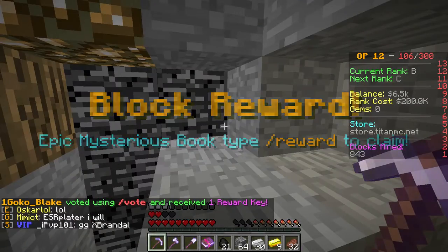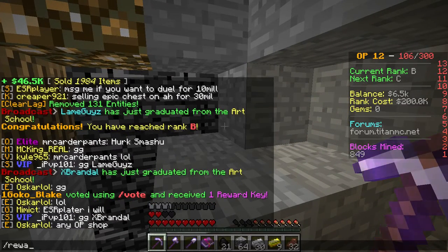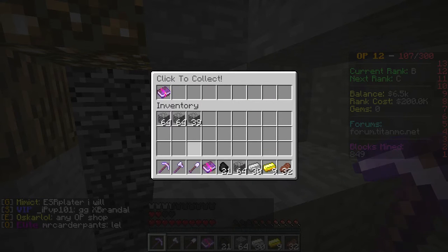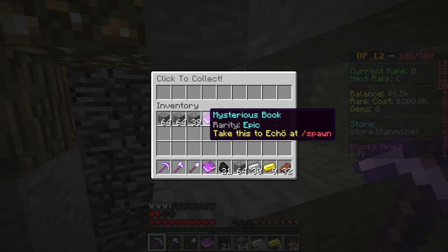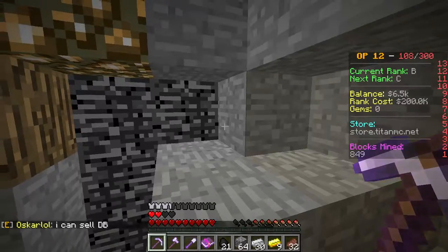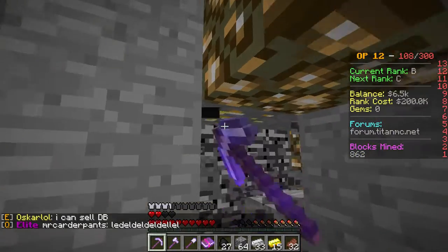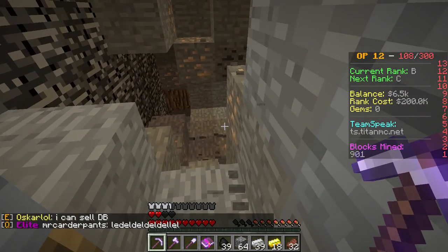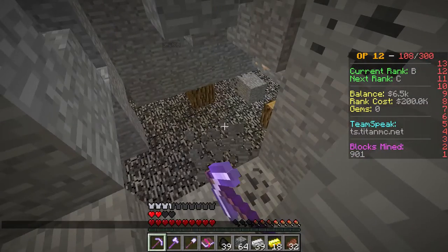Pick mysterious book — type slash reward. Wait, what? I have a mysterious book too. Take it to Echo at spawn. Glowstone. This is a nice pickaxe.